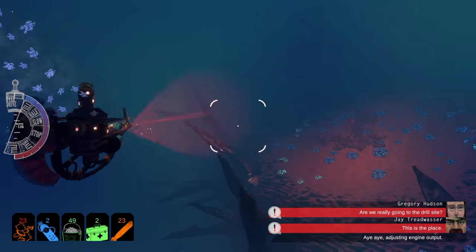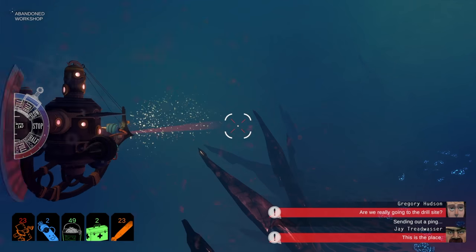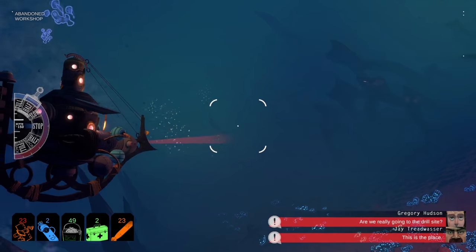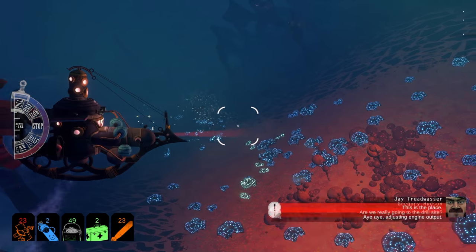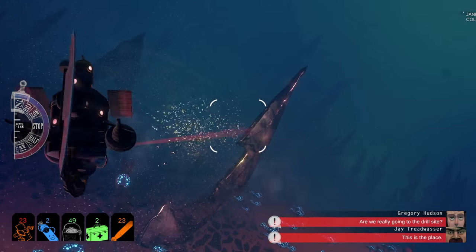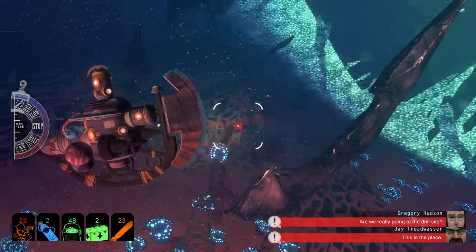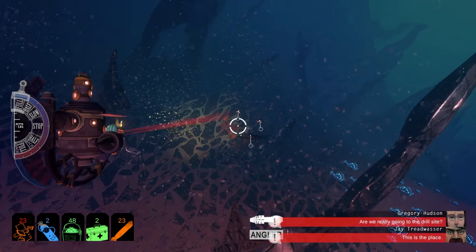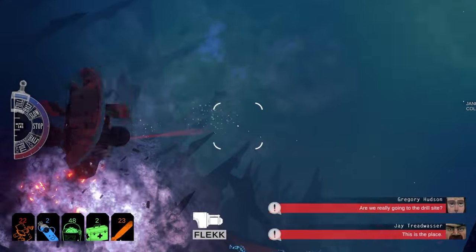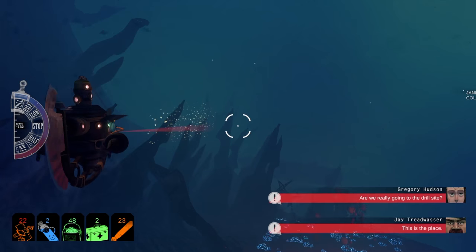Speaking of sonar — the world is quite large and your view distance is pretty short, being that it's the ocean. Sonar is what you use to get a scope of the landscape around you and also to get these signatures. The better quality signature your sonar officer can get, the more perks there are. The lowest quality is just a dot showing the position of an object.